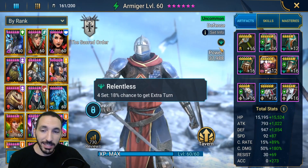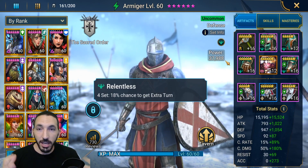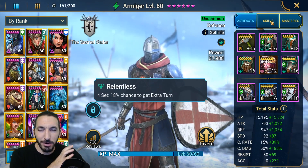All my gear is focused on critical rate, critical damage, and speed. This is also why I have the Relentless set — it gives an 18% extra chance to get an extra turn for Armiger, and you're going to see why it's so good.